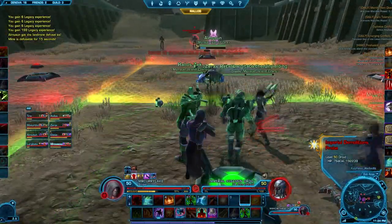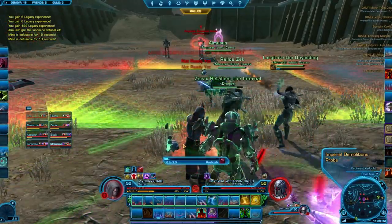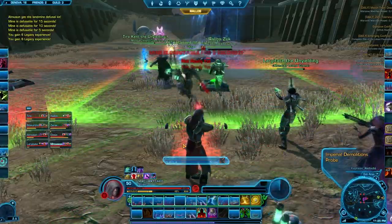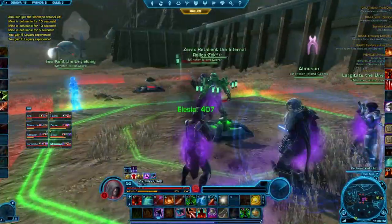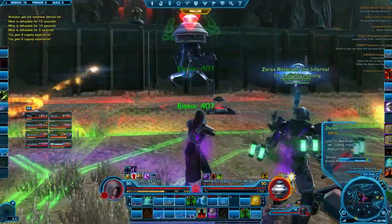There will be ads going around — assassin droids and some other random adds. Also, don't step on the yellow spheres either unless you have the defusal kit, because that will also set off the bomb. If you set off the bomb, you're going to wipe the raid.